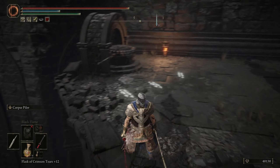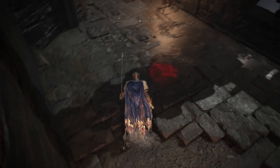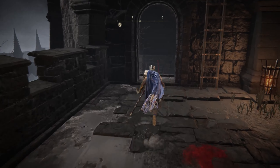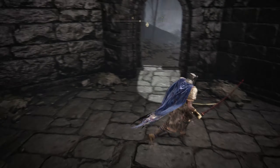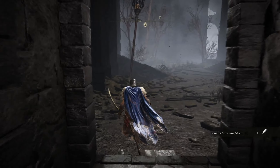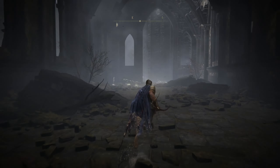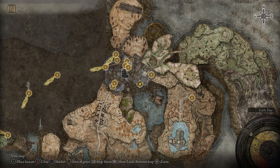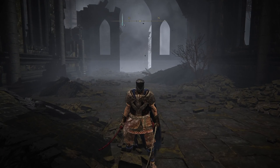To get down there, actually, we would have to go back. Can we drop down here? Yes, you can. So we would jump here and then there's the grace. So I complete the platform parkour, whatever you want to call it.